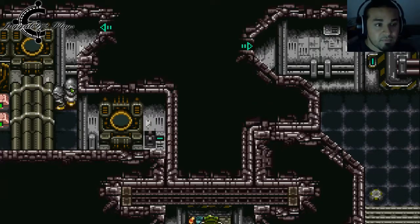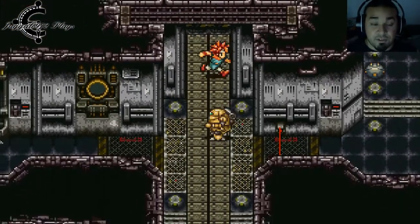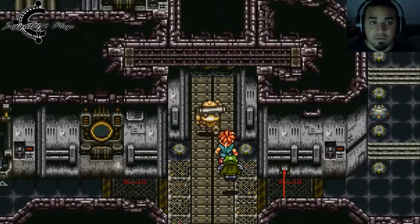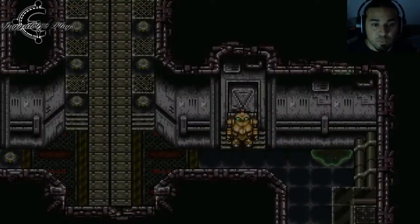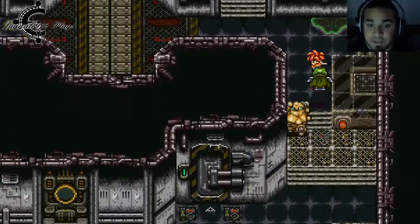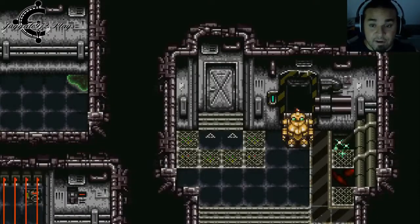Whoa, hold on — what just happened? Okay, apparently that's been blocked off. Let's go up here real quick. It appears we're a little off on something. Let me see what's in here. Let's go inside the elevator real quick. God, it's been forever since I've done this. And a save point — let's save because we're gonna be here for a little bit.